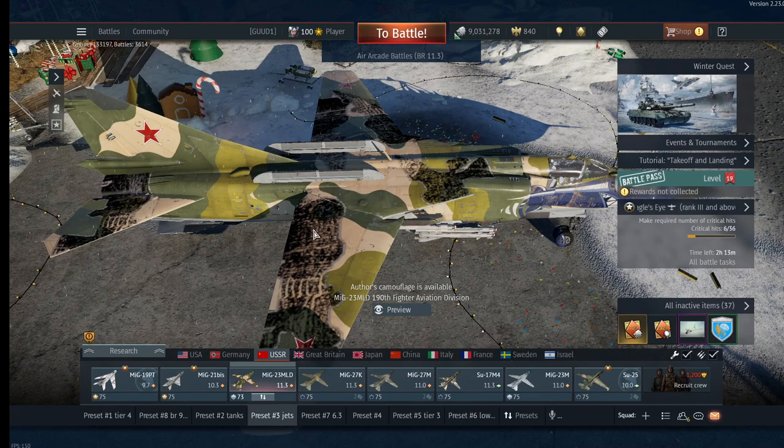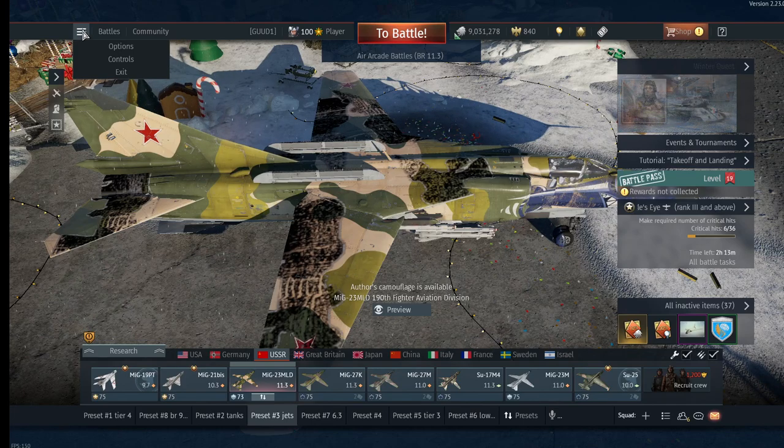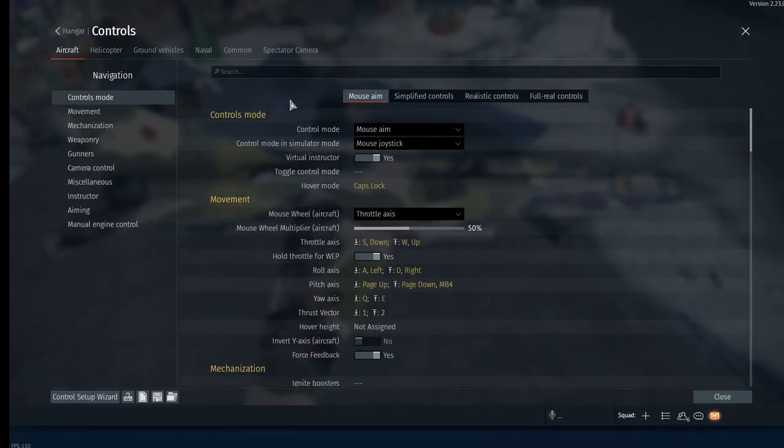First things first - controls. It's critical that you have at least your basic controls mapped out and you're familiar with them, otherwise you're going to have an even worse time trying to stay alive. For your basic movement in air arcade using mouse and keyboard, your throttle up and down uses W and S keys by default. I use my throttle axis for W and S, so full afterburner is holding W.